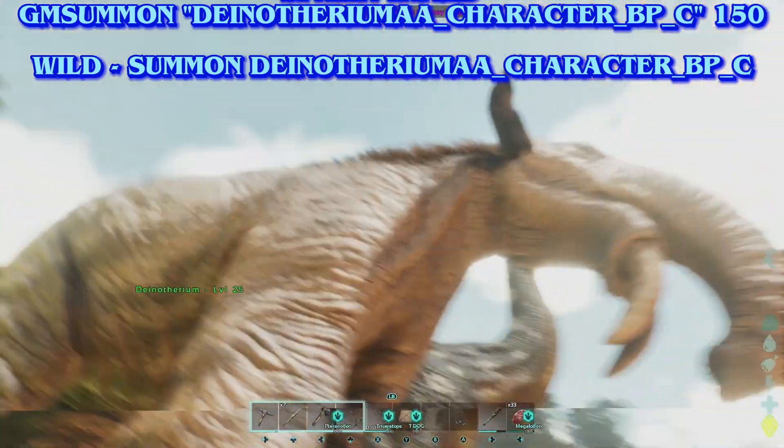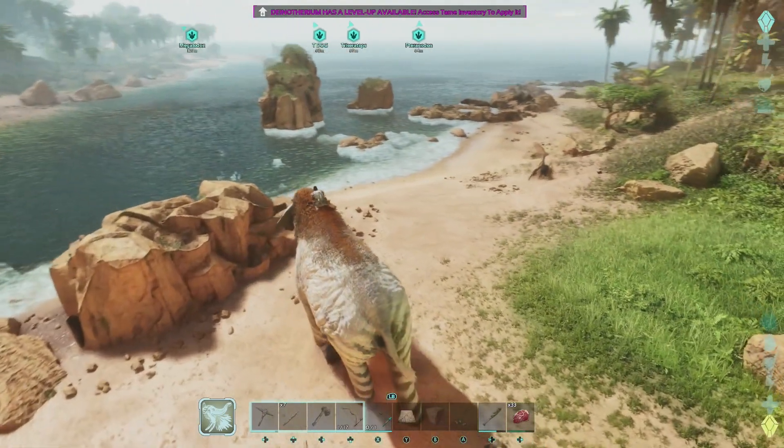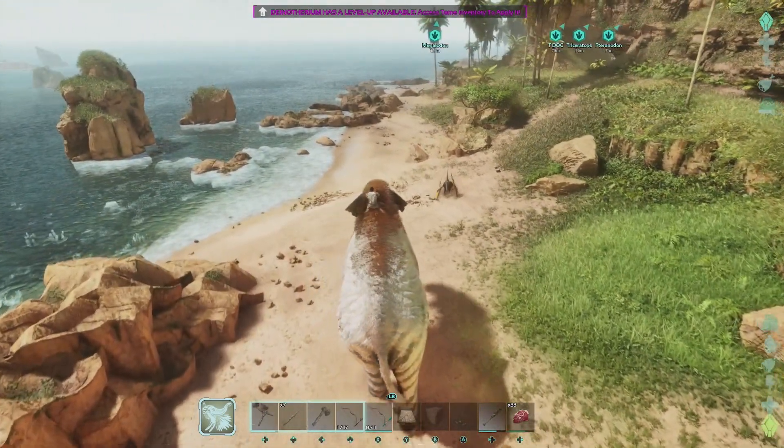So what I've done, I've Force Tamed everything. That way you don't have to mess with the saddle. I can just hop on. Start with the Dinotherium.